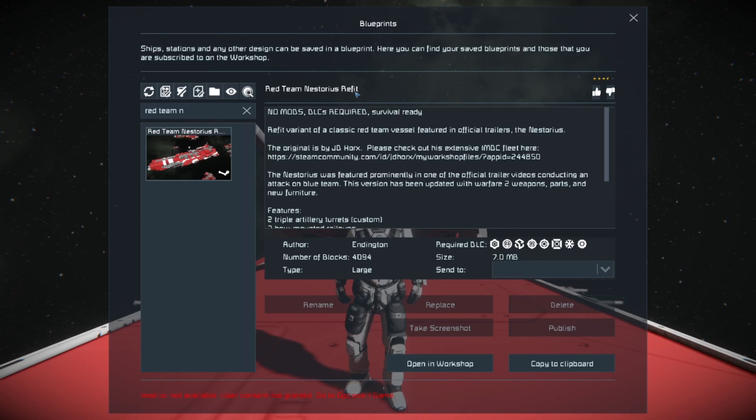I think I'm saying the name correctly — I could be wrong, somebody correct me in the comments if I am. No mods, no DLCs required. Survival ready. It is a refit of a classic Red Team vessel featured in official trailers — the Nestorius.